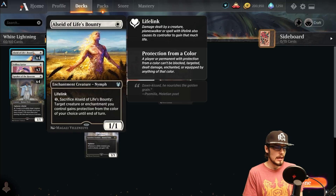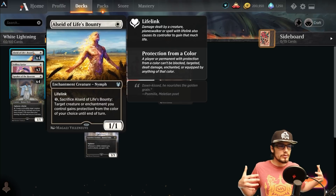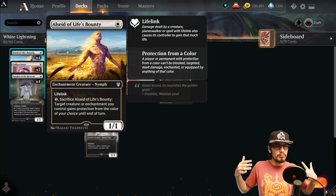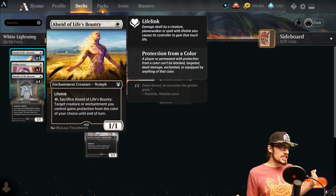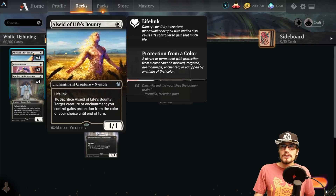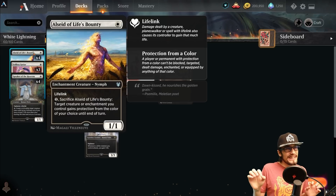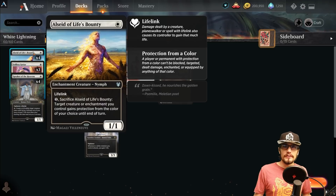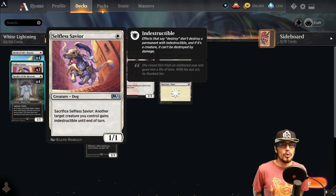Alseid of Life's Bounty — four copies — is one mana with lifelink, and you can pay one to sacrifice it to give target creature or enchantment you control protection from the color of your choice until end of turn. This is great for protecting the Speaker, and also great to deal lethal damage if your opponent has a single color in common among blockers — you pick that color and get through unblocked. The Selfless Savior is a 1/1 you sacrifice to give another target creature indestructible until end of turn; we only run three copies.